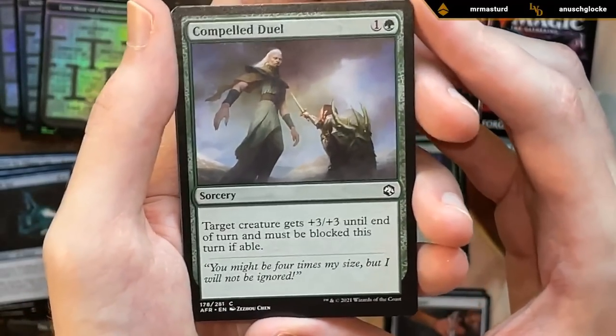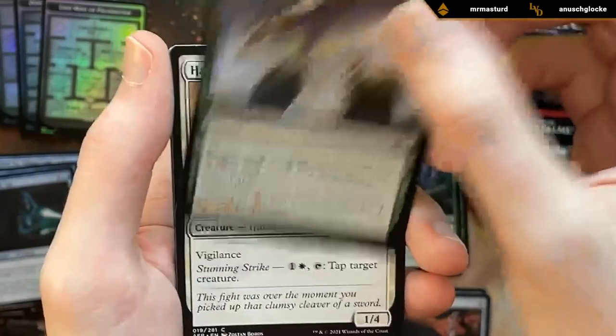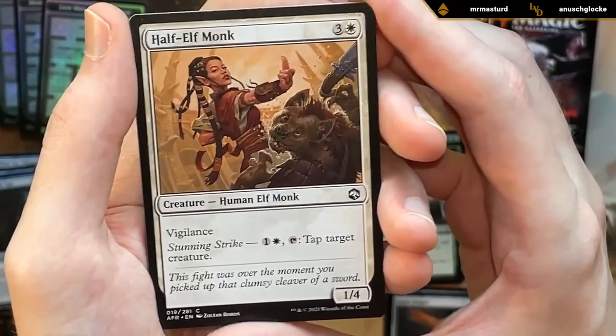Compelled Duel — I've yet to cast this or see it being cast, not a great card. Half-Elf Monk on the other hand definitely delivered — very annoying to face, which usually means it's a good card.